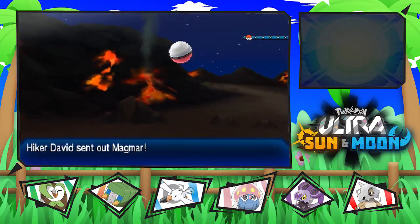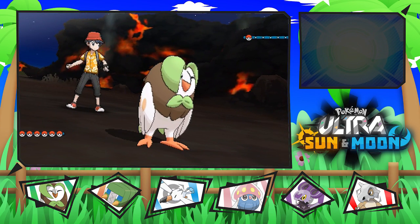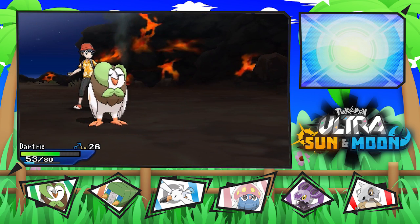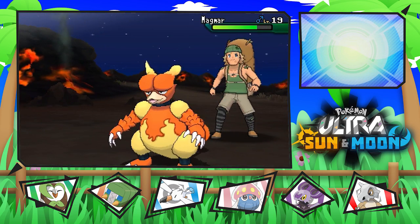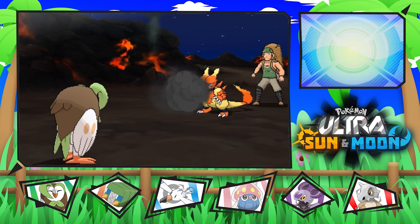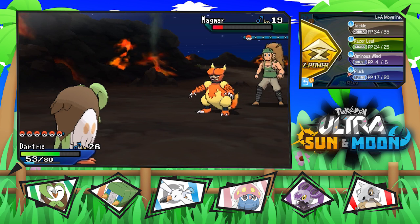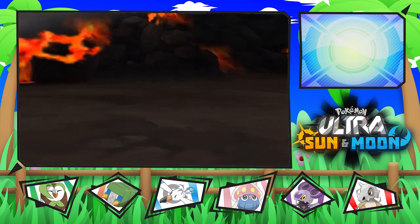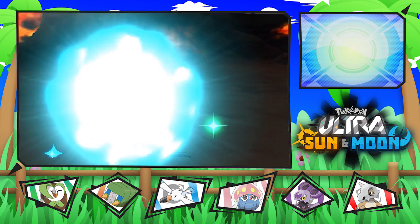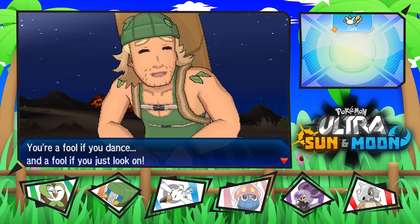He's sending out a Magmar, and the issue is that I don't have anything great to battle it with. Let's use Pluck and hope for the best. Feint Attack — I wasn't expecting you to have that. Pluck got a critical hit, so that's cool. It's using Smokescreen, which decreases our accuracy, and we missed the Pluck. Let's try again — and there we go, we won the fight. Burb grew a level and we defeated the hiker.